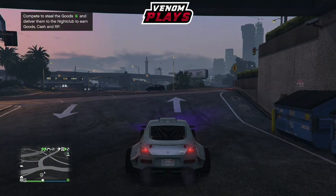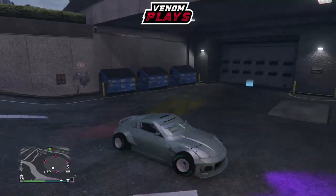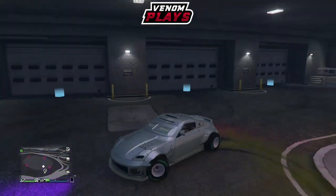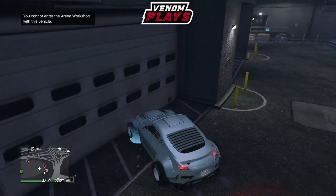Simply drive it out and boom — you have now merged the car. Very, very easy and quick. The whole thing probably takes about 30 seconds; you could do this in your sleep. Once you have driven the car out, simply get out of the car and it will despawn and return back to the garage.